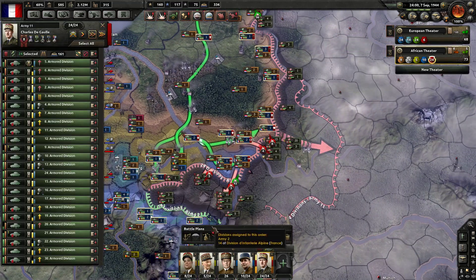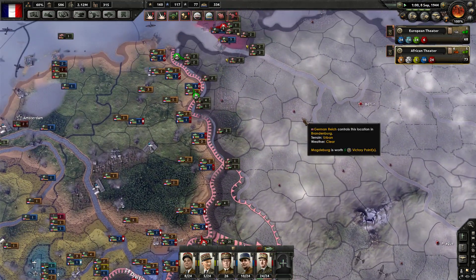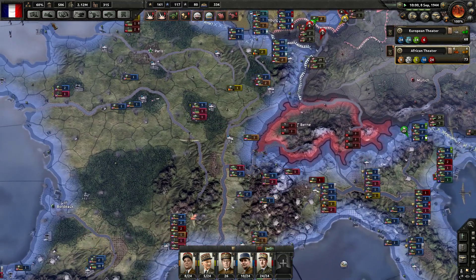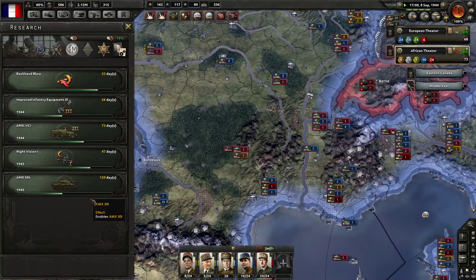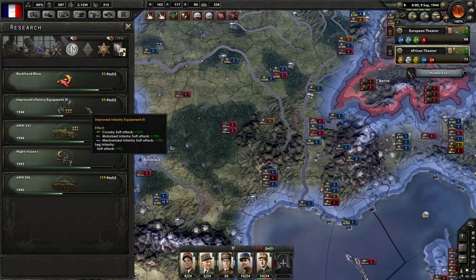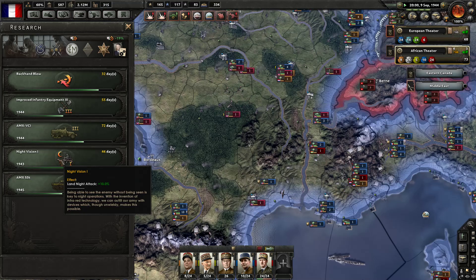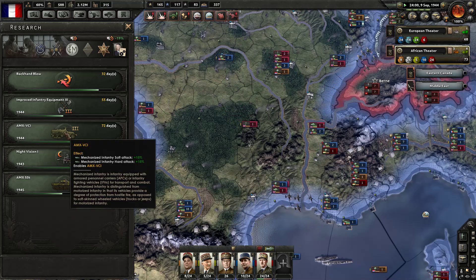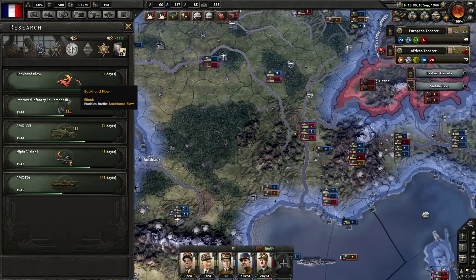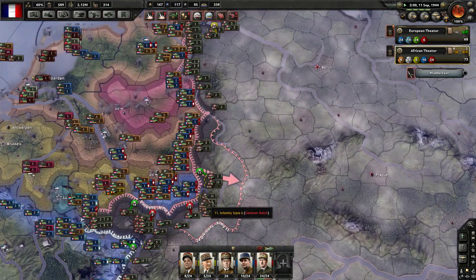Let's grab all of our units. We are still pushing, but I feel like eventually we need to create another offensive line. How are the research projects coming along? 120 days until we finally have our modern tank. We're going to be getting more damage from improved infantry equipment, night vision for 10% better attack at night, better level 3 mechanized, and the backhand blow tactic. This is definitely going to be a big year.